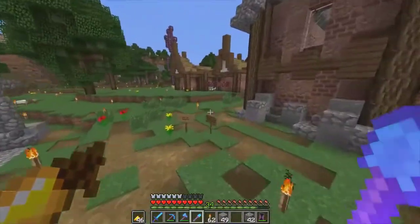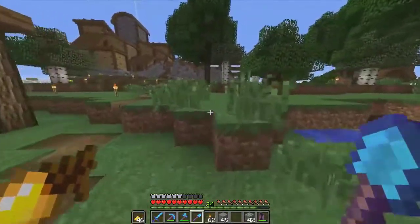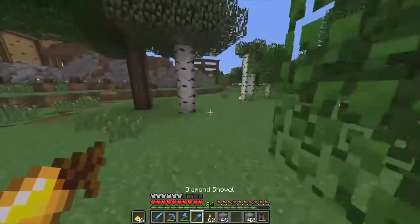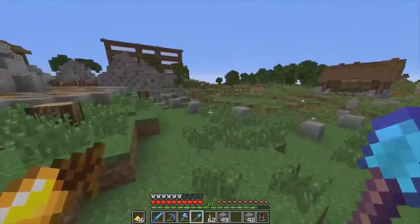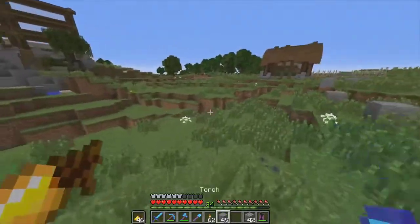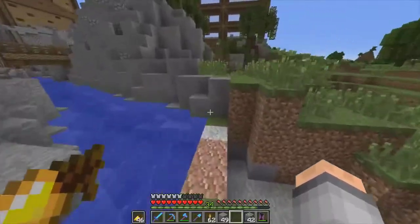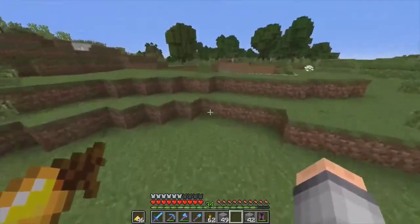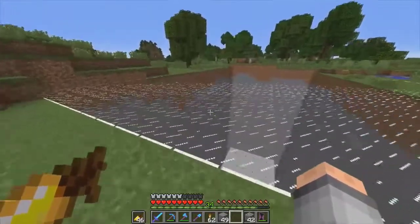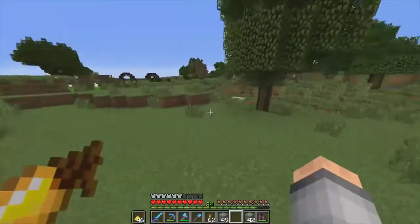So now we should have the stuff we need to make our AFK chorus farm. This was discovered by Gallia on the Prototex server — that if you zero-tick an end stone block that's below a chorus plant it will instantly grow. So we can use that to make an AFK-able one. And if we have enough chorus flowers we can use our offhand and mine it using an iron axe or stone axe to be more renewable.